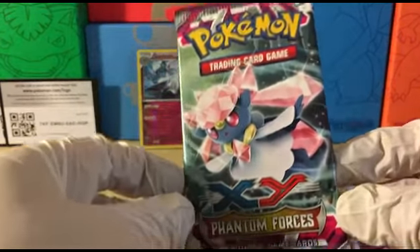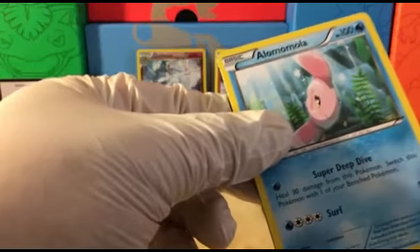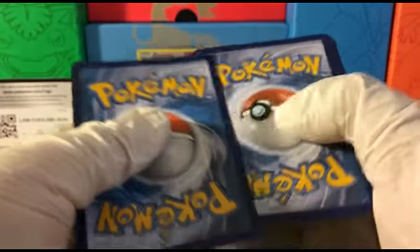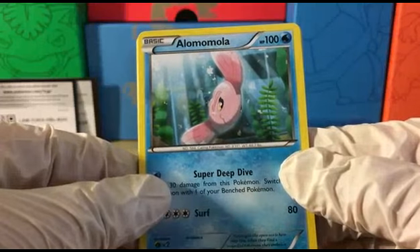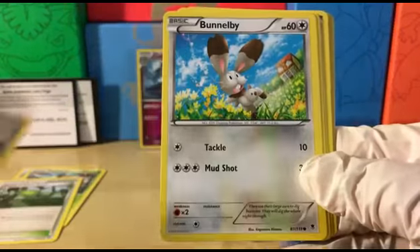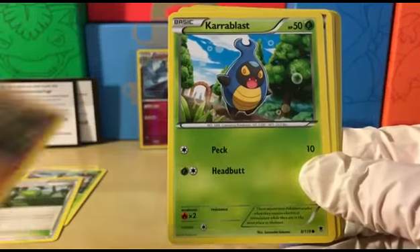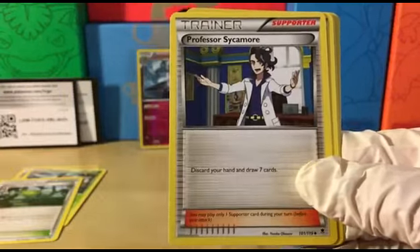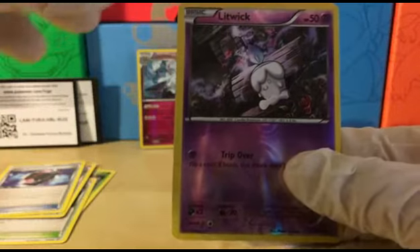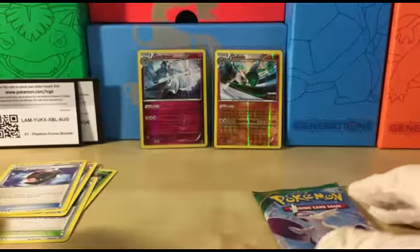Now let's see what we can get out of Phantom Forces — never get tired of opening this one either. Hopefully some VS Seekers or the elusive silver card. Here's the code card. Let's see what we can get: Alomomola, Skarmory, Bunnelby, Rockruff, Carbink, Professor Sycamore, Shauna, Battle Compressor — very nice card. Reverse Holo Litwick. And the rare in the pack is Mighteyena, regular rare. Oh well.